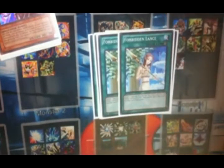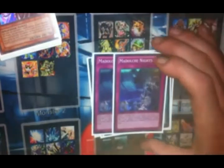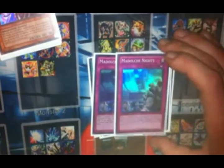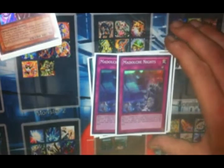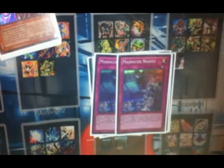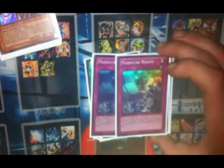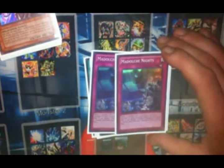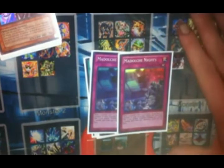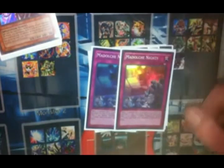Two copies of Forbidden Lance. Two copies of Madolche Nights. I love Madolche Nights — it is just wonderful. Spell Speed 3, negates the activation of an effect, and it doesn't matter where the effect is activating. It can negate it, as long as you don't have any monsters in your graveyard. So it does require you to know what you're doing and have yourself set up to be able to use Madolche Nights. I think it's awesome. There have been a lot of times, especially in the late game, when I still have my graveyard clear and I can activate Madolche Nights and just say: oh, by the way, that's game.